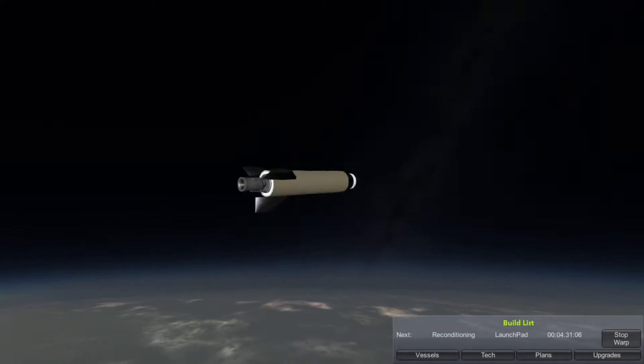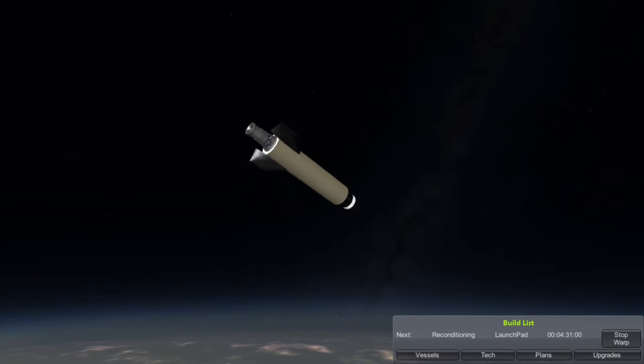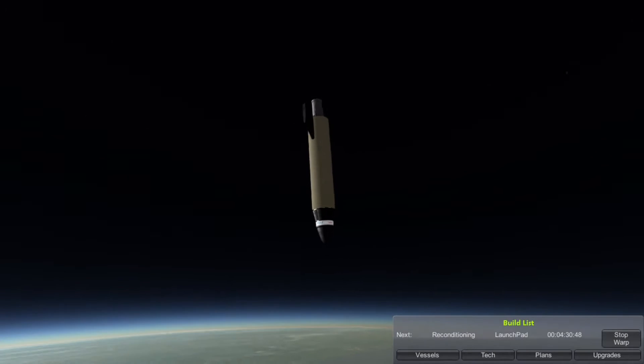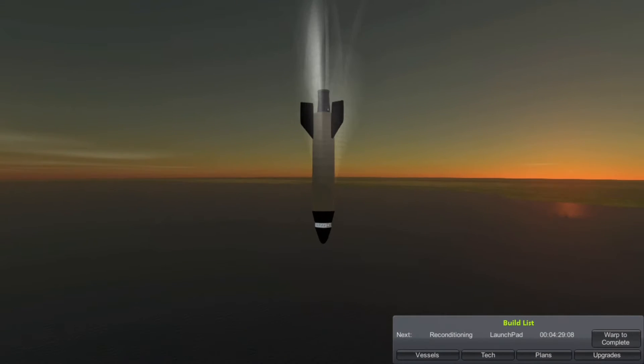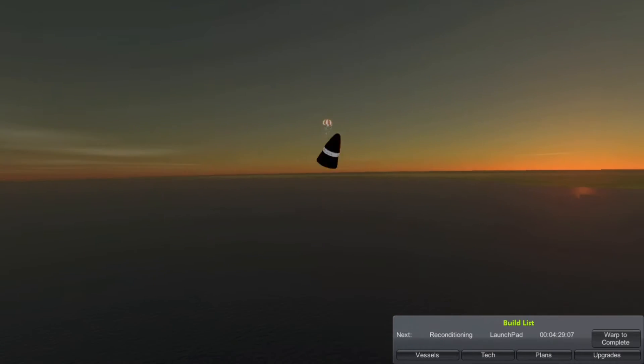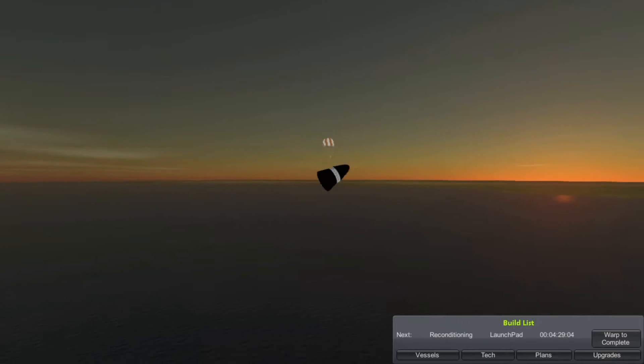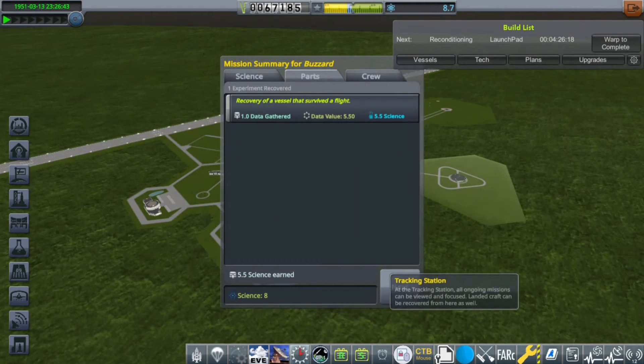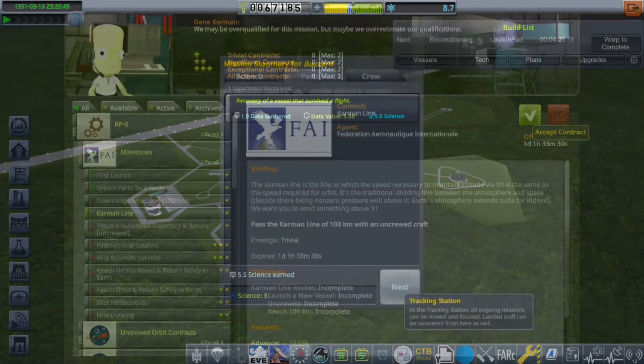The Buzzard reached an apogee of about 77 kilometers or so. Quite a good launch. Ignore the Realism Overhaul glitching out and doing flips — the rocket was not supposed to do that, but as long as we get our good science, it works. We got 5.5 science just from returning something from that height.